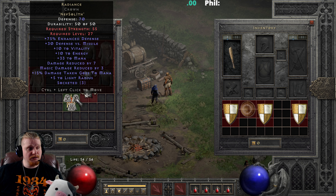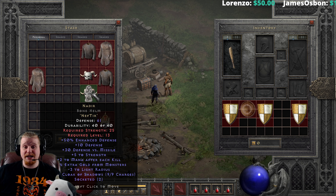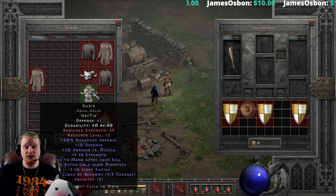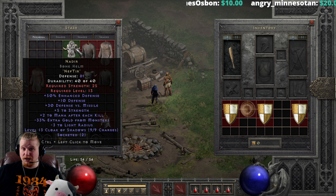We also have Nadir. Nadir is not exactly the greatest helmet in the world, but it's not really that expensive either. At Nef+Tir, it is one of the easiest helmets to make and can certainly help you in the earlier parts of the game. The level 13 Cloak of Shadows charges are actually pretty sweet — it will reduce all the defense of all the monsters nearby and can be utilized really nicely to help prevent monsters from being able to see you.